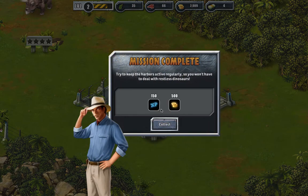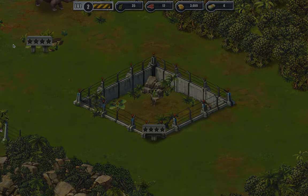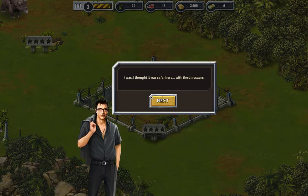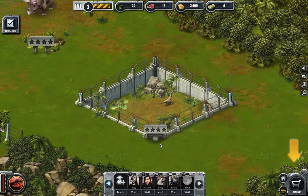The dinosaurs aren't the only ones who get restless - you know, welcome. I thought I was safer here with the dinosaurs. Press the roads button and place ten road segments. What's a road segment?